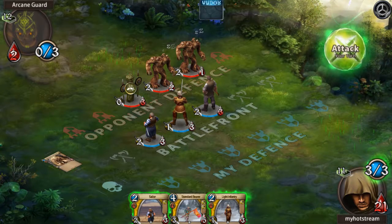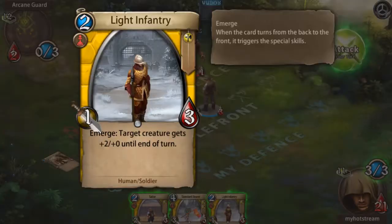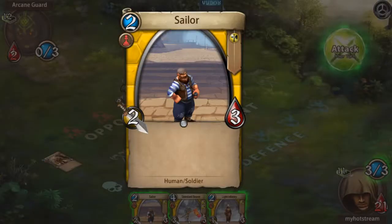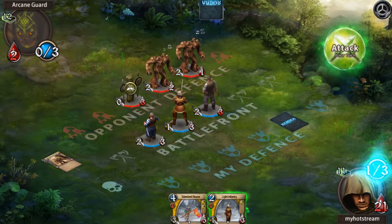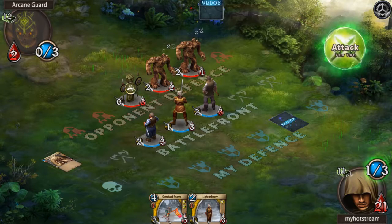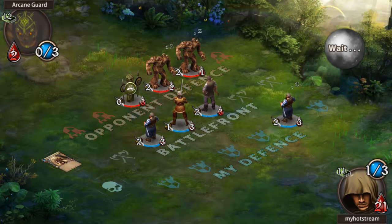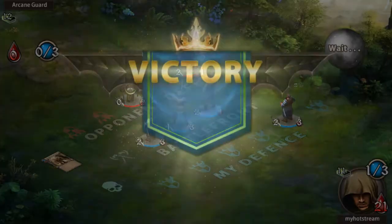The opponent moved creatures up — while my guy was in defense he hit me, and he put out a couple more. We have a Dark creature that gets plus two until end of turn. Let's just throw some people out. Straight blows killed the opponent — no problem.